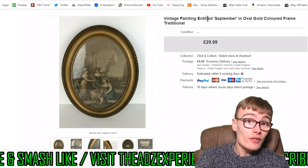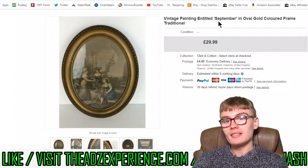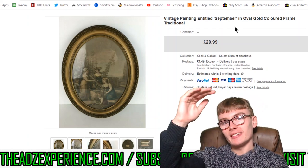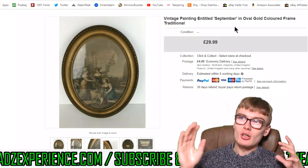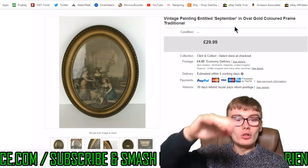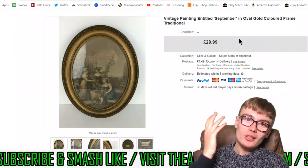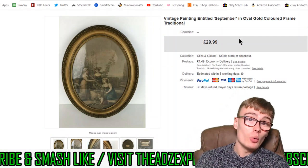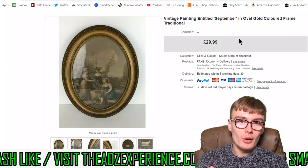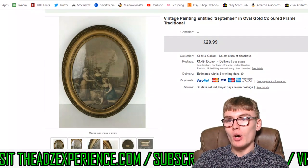Next we've got a vintage painting — another painting's gone. This is a vintage painting entitled 'September' in an oval gold-coloured frame with a nice little gilt frame on it. It was quite a small painting — about 36 centimetres by 25 centimetres in width, so not as big as it looks in the photo. $29.99 plus my postage. It came in an auction job lot, probably about £3 cost to me. From 3 quid into 30 quid — I'm really really happy with that one.